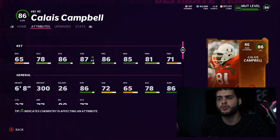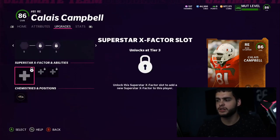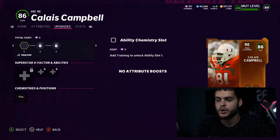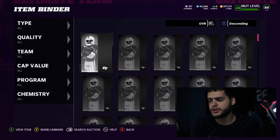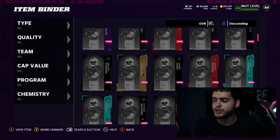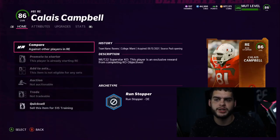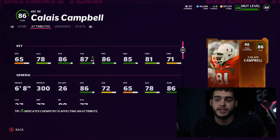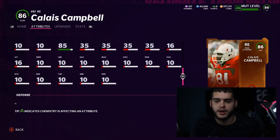I believe he can get his Ravens chemistry but not his Jaguars or Cardinals chemistry. The card is pretty good — he's 6'8" and will be a solid card. He's not above threshold but neither are some other guys, so he still gets the job done. He can run stop and decently pass rush, and 300 pounds with good strength definitely helps in the run game. He also has 85 impact blocking and 81 hit power.